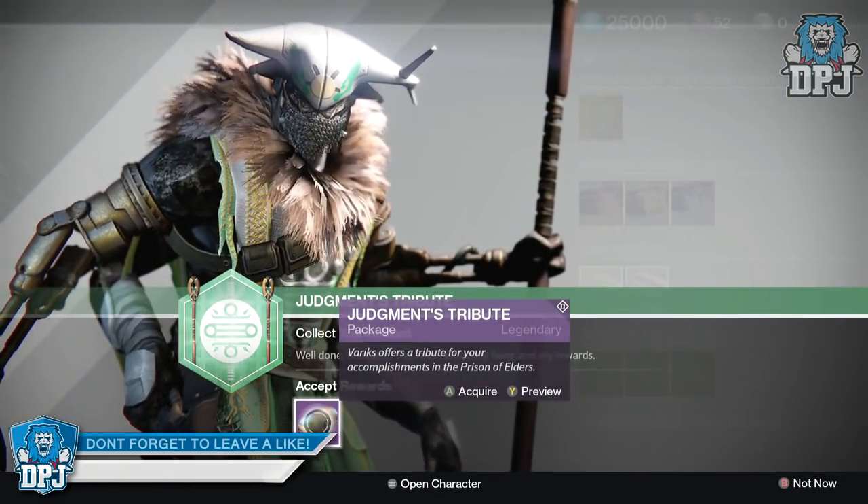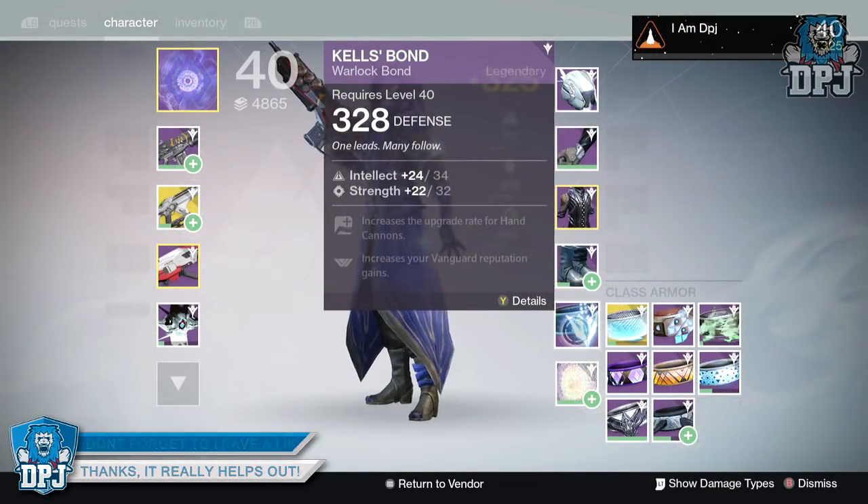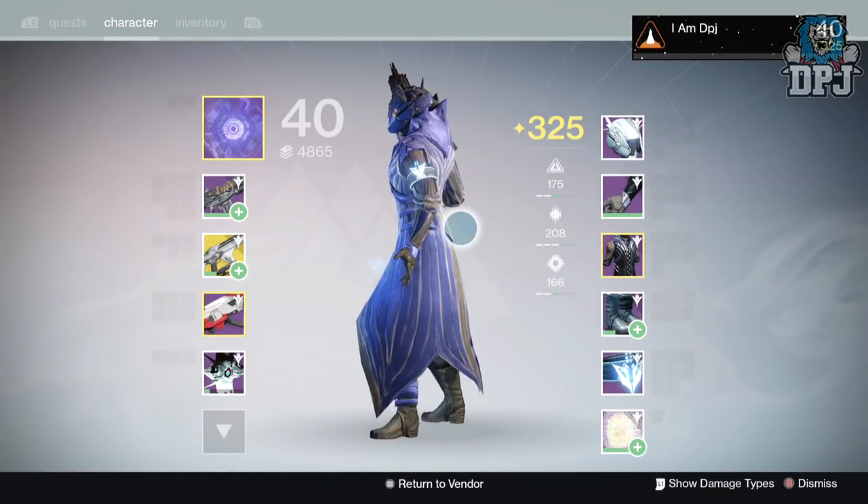Moving on to the 90k package, I received the Cow's Bond class item dropping at 328 defense, offering intellect and strength.